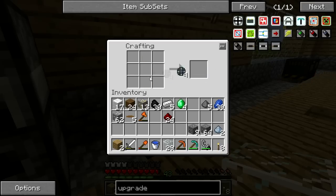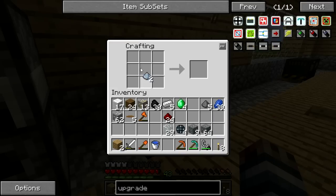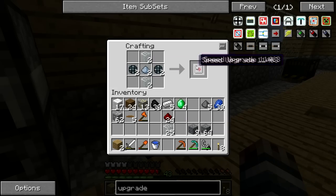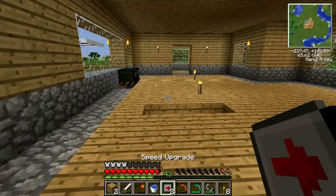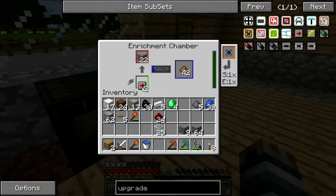It's pretty much the inverted recipe of that. We got some of this — I think we have enough to make two. We're going to make two real quick. Bam — we got speed upgrades. Let's throw these bad boys into these machines and we'll be able to process all of our ores very quickly.